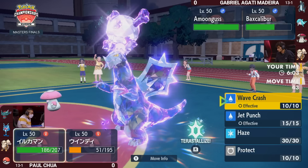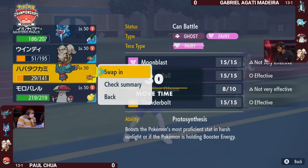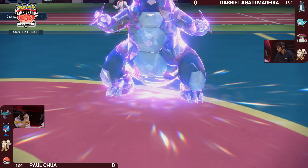The Protect comes through, and the Ice Shard just tries to whittle away at the Fluttermane. Palafin takes that super nicely and sets itself up to deal some nice damage across the board. Not looking at Amoongus as the great target here — a Rage Powder would redirect away a super effective attack. But you are looking at another pivot as both sides still have tools available. That Ice Shard might even have gotten the KO on the Fluttermane — really nice adjustment by Paul.